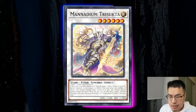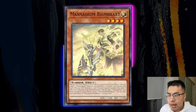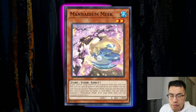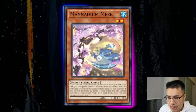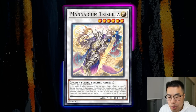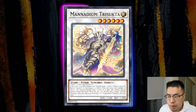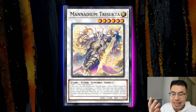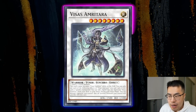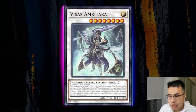Manadium Trisukta allows you to revive a Level 2 Tuner in your graveyard when she's special summoned. This was the missing piece, especially with cards like Rimheart, which allows you to add any Manadium monster upon its summon, including Manadium Meek — a free extender that can be special summoned out. So off of one Rimheart, it's basically full combo: special summon it, go into Trisukta, revive back Meek, and Synchro Summon into Visa's Amritara.